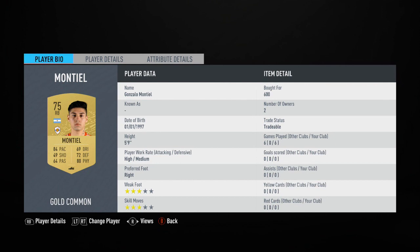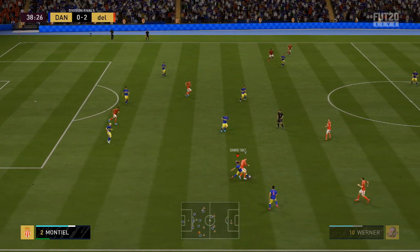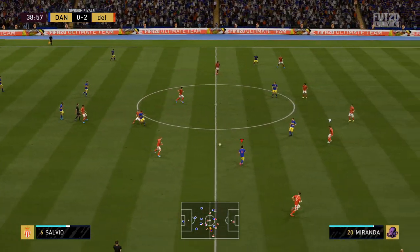The next player is Gonzalo Montiel, the River Plate right back. Five foot nine — look at those stats. High/medium work rates, which means that going forward with that 84 pace, he is an absolute threat. With 80 physical he can get up and down for days. A very good three-star skill moves and three-star weak foot make him a very versatile player. And at only 75 rated, I really did enjoy using this player.